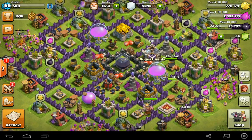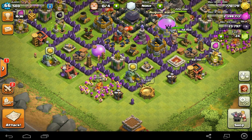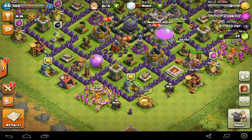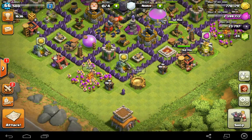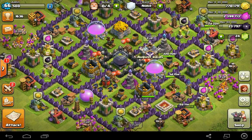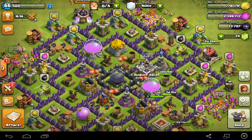Currently I put my town hall on the outside because when I had it protected in the center, people would get more of my loot. Now people just snipe the town hall and leave. I get the free shield and sit in the shield, and with the boost for the Clash of Clans anniversary event, having the boost on while in the shield means I don't have to raid as often.